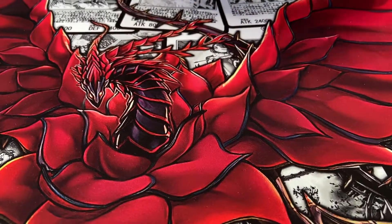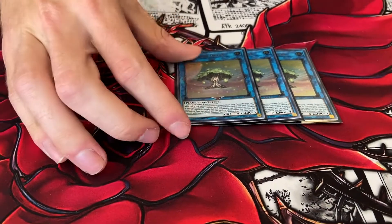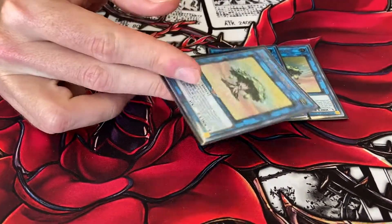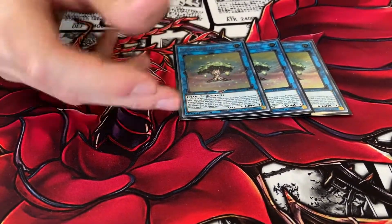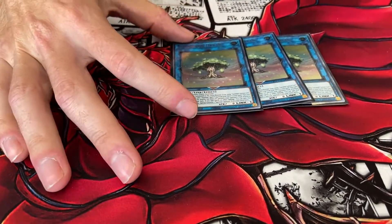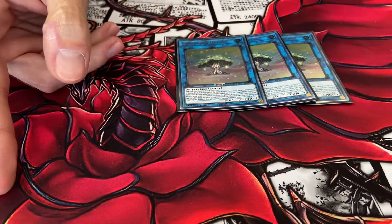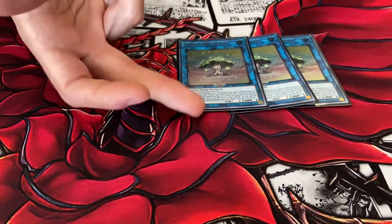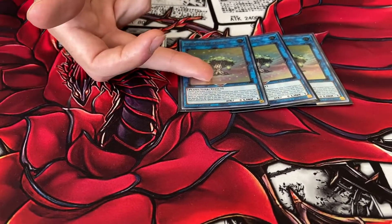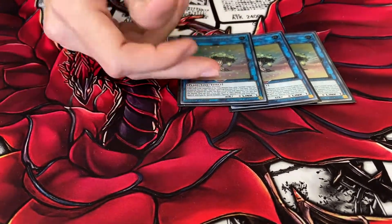Where the deck really changes is in the Extra Deck. Three Sun Avalon Dryas — when this card is Special Summoned using Loki as material, you can search out the Shrine. Its effect is that if you take battle damage or effect damage of any kind, you gain that amount back and you can Special Summon a Sun Avalon monster from your Extra Deck. And the search effect is not once per turn, so if you Special Summon this one and it gets Ashed or negated, if you Summon out another one, you get the search again.